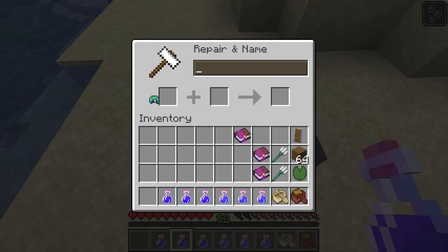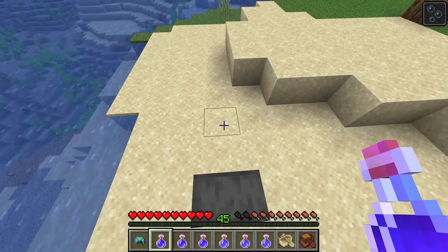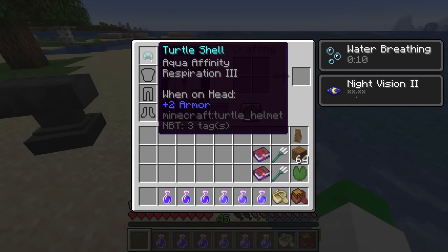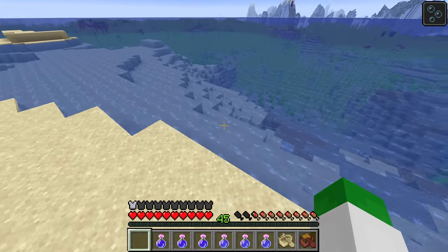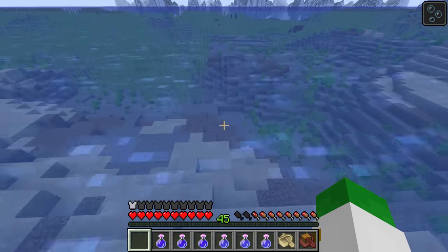Both the Aqua Affinity and the Respiration 3 enchantment are really good for the Turtle Shell Helmet, or really any underwater exploration helmet, as Aqua Affinity makes it so that you can mine things faster when you're underwater, and Respiration will help you breathe underwater for a lot longer.